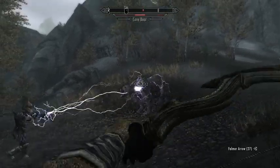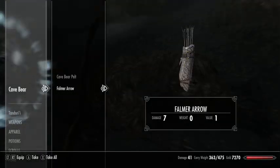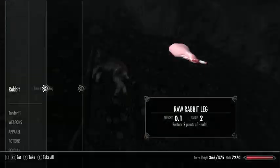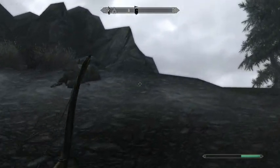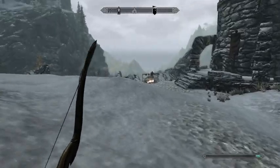Let's hope that my other arch nemesis, another bear, is not going to show up. I'm using Falmer arrows — that's not ideal. This looks like it's the path up to this castle-y thing, but I don't think this is actually where the Dawnguard are. There's a poorly marked cave entrance somewhere.